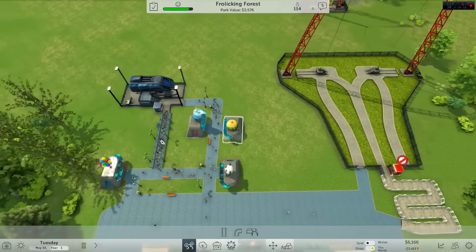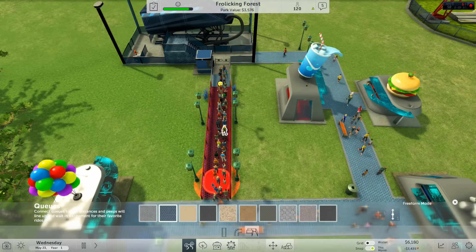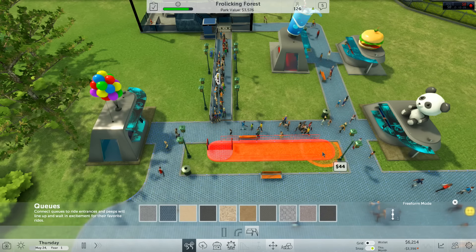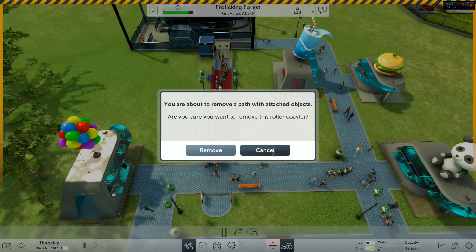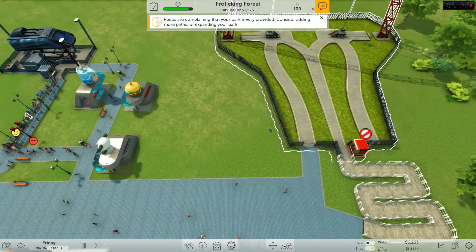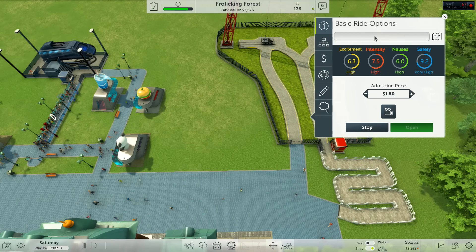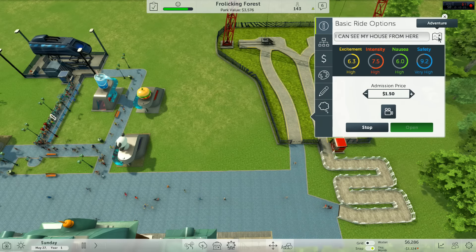My park's a little crowded. Let's see if we can extend this queue a little bit — this is actually craziness. I'm gonna delete the queue just a little bit. At the moment it's called 'Super Flyer' and that's not good enough — we need to call it something else. 'I can see my house from here' — lovely jubbly adventure. Right, that's open!